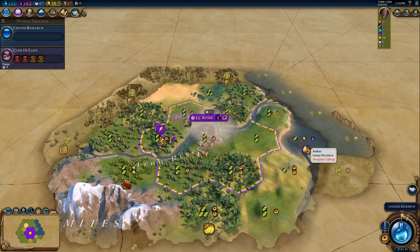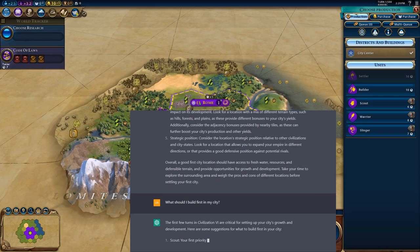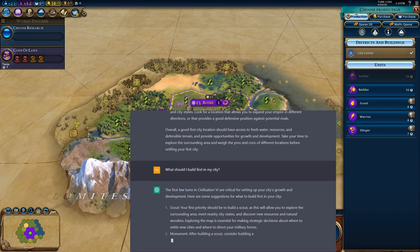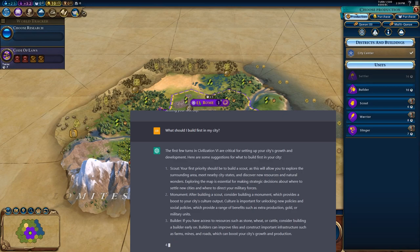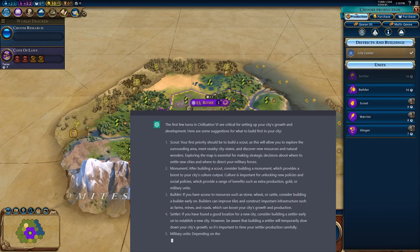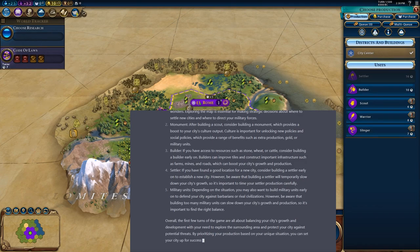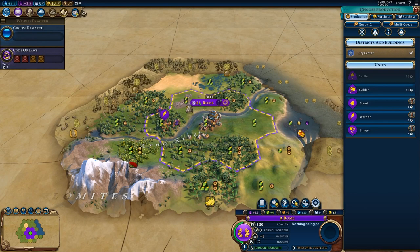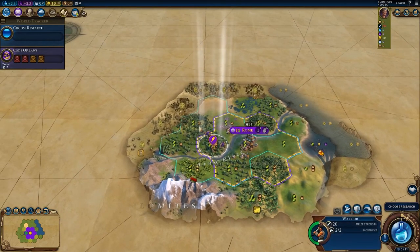We've got a good campus tile, we're along some water, on a grassland hills tile, and we have a 2-2 tile within range of our capital, so let's settle our first city. Then of course we need to ask ChatGPT what we should build first. It tends to give a list of several options rather than one specific pick. It recommends: Scout, Monument, Slinger, Builder, or Settler. Scout is listed as the first priority, so we're going to follow ChatGPT's advice and build a Scout.